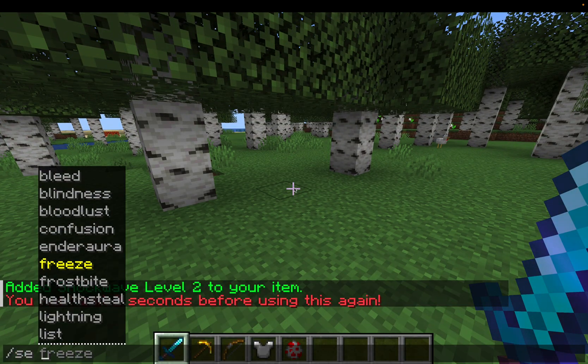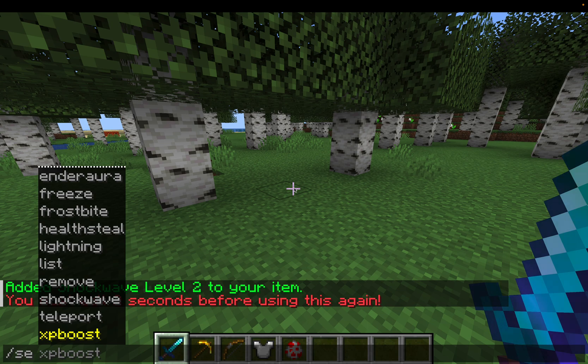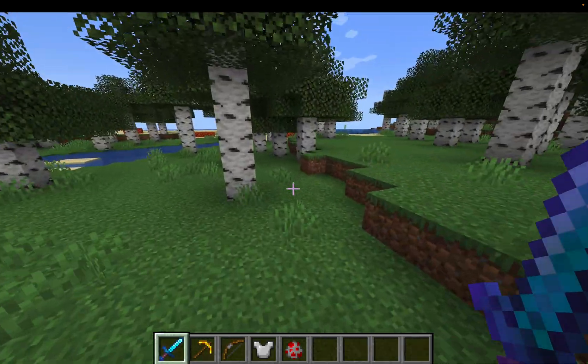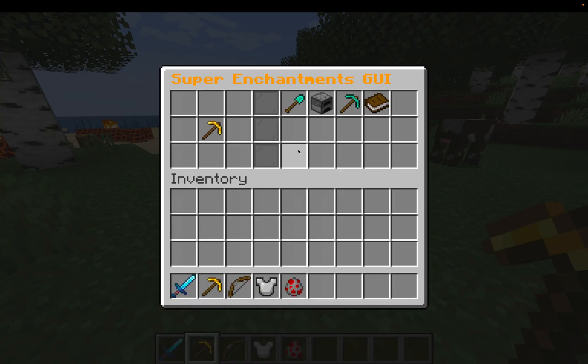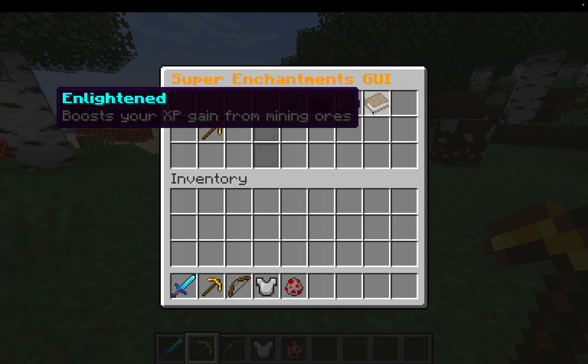There's also Ender Aura, which can increase the drop rate of Enderpearls from Endermen. The rest of the stuff is pretty self-explanatory, and there are descriptions of each enchant on the website in the download links. There's also a GUI you can use to look at the enchants — if you use SEGUI, there's not many available for pickaxe, but there's things like Excavator, Autosmelt, Vein Miner, and Lightened.